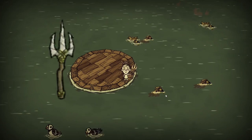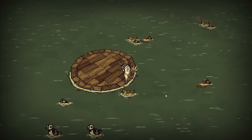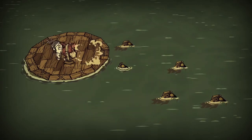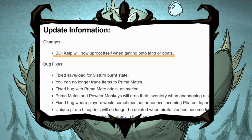Previously, the only way to uproot bull kelps in the ocean was by using a strident trident — not the one in Mermking's hand — or a cannon. But due to a recent update, bull kelps cannot be uprooted by being pushed onto land or boats.